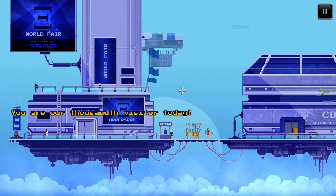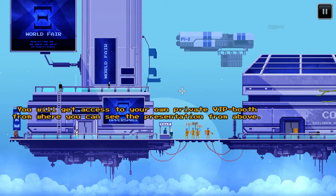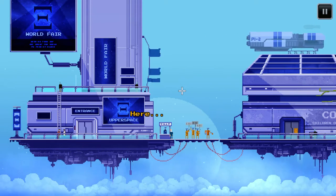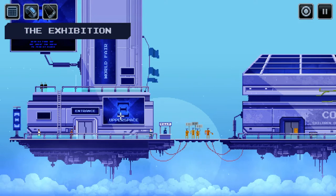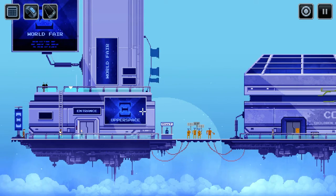Oh, congratulations — you're our thousandth visitor today! You'll get access to your own private VIP booth from where you can see the presentation from above. There are also some snacks and beverages up there that you're free to take. Just show this badge to the guard at the VIP entrance on the second level of the building. Okay, I guess it must be inside, upstairs.